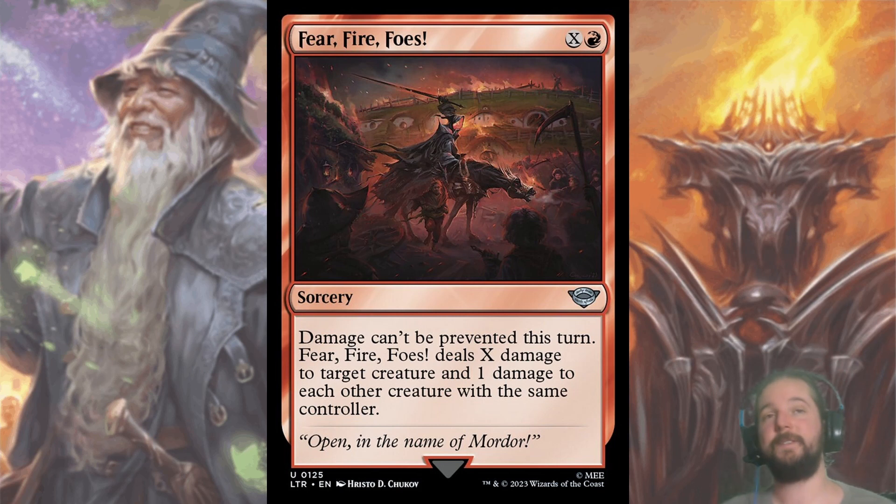Now for the uncommons. Fear Fire Foes is the answer if you find yourself up against an annoying Horn of Gondor. For X and a red, damage can't be prevented this turn, then you deal X damage to target creature and one damage to each other creature with the same controller. In a pinch you can cast this for X equals zero to prevent damage prevention. Fear Fire Foes is sadly sorcery speed, but many archetypes create 1/1 tokens that this can help clear while also taking out a larger target. As premium red removal, you'll need to take this early — usually gone by pick three.